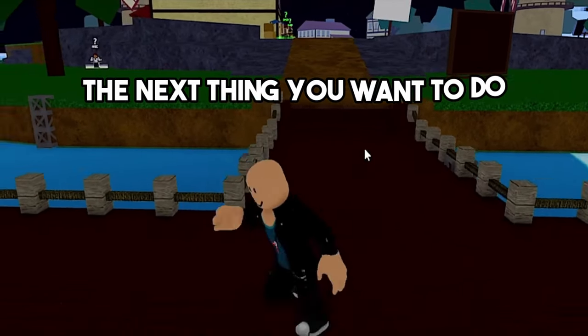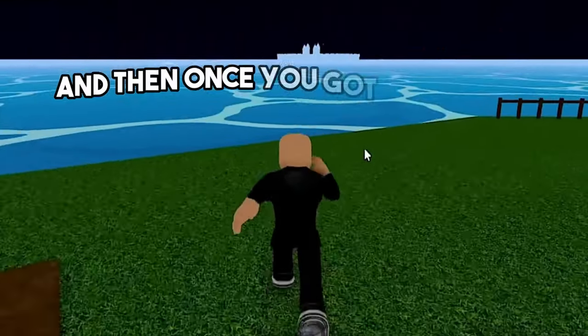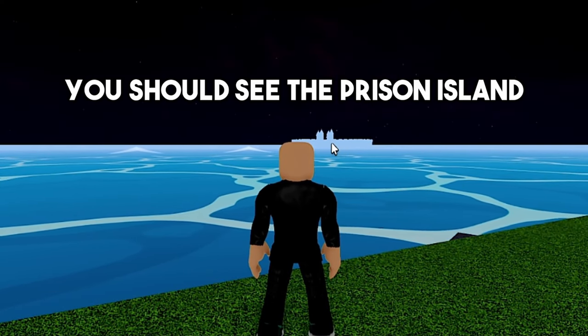Once you're at the Pirate Starter Island, go across the island. Just keep heading across, and once you reach the other side, if you look in front of you, you should see the Prison Island.